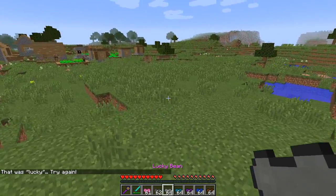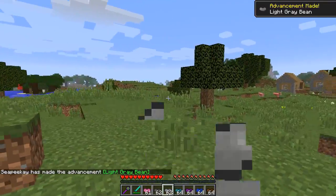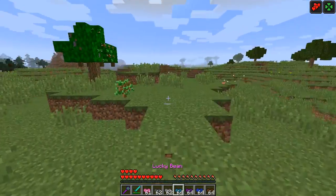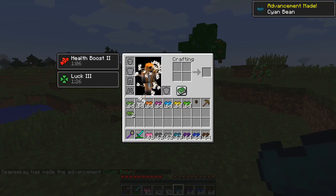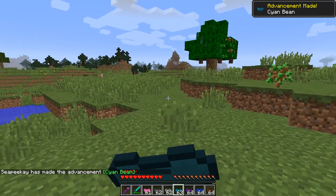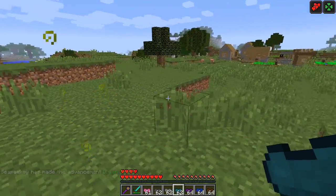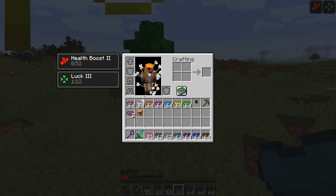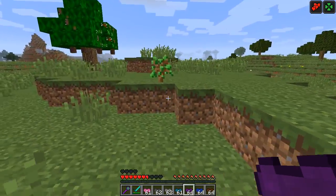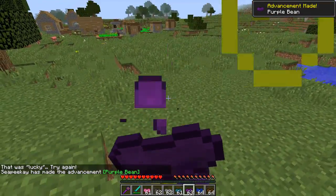Oh, it gave me another lucky bean. Let's try the light grey. What the hell was that? Health boost and luck — wow, I feel very lucky now. Let's have a blue one. Oh my god, look at my body — I have been destroyed by arrows. What is happening? It's just a bait — it was to scare me. That took me down to one heart. Luckily I have health boost on right now from my other lucky beans. That was lucky — try again. I think it gives you one back.